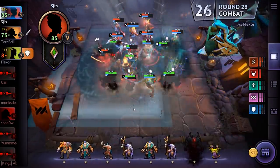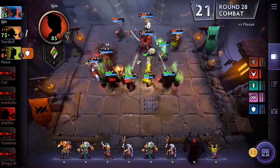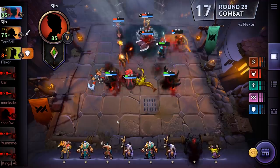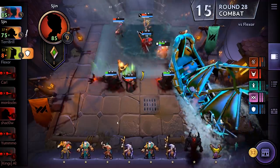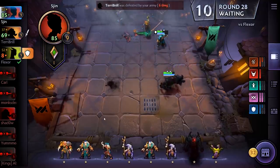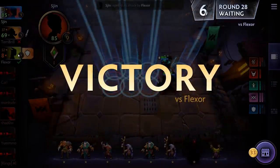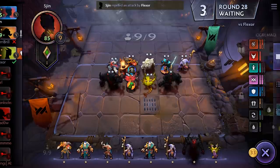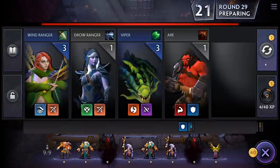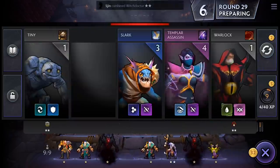This is going a little bit better for us. That stun is important. This could go either way — very close. But that stun might have won us the game. Excellent — Terribrill was defeated by my army! Flexor with the comeback. Fishing for another Shadow Fiend — if we can get a third Shadow Fiend, we will have the biggest Shadow Fiend in the world. Let's get a Witch Doctor to free up a space.